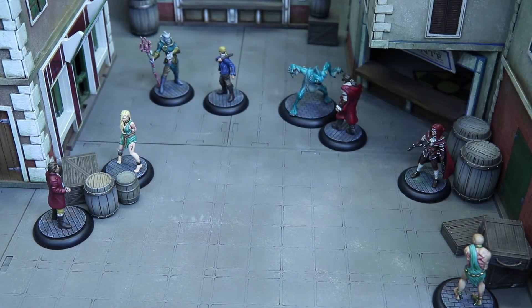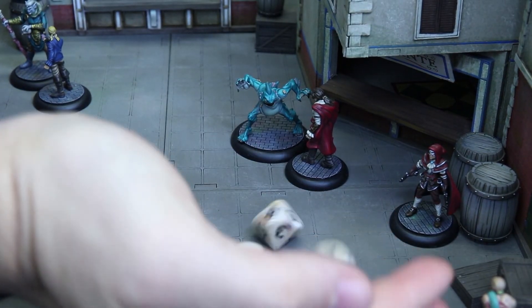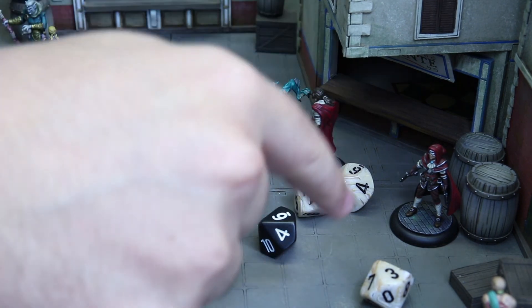Moving into base contact gives a free attack of opportunity. Once you calculate damage, your opponent can roll to protect themselves. If they fail, the character dies.